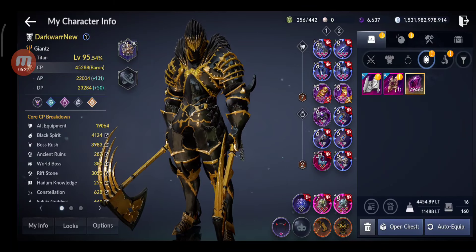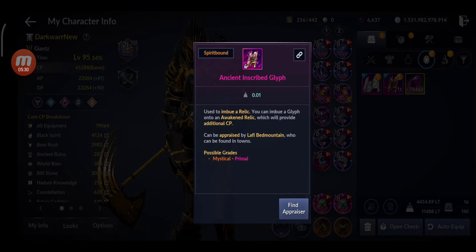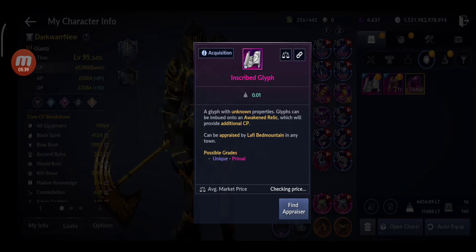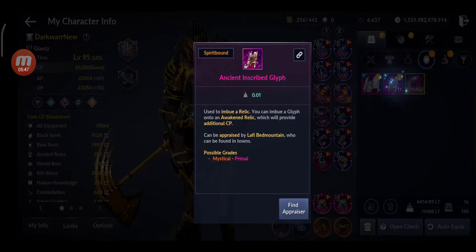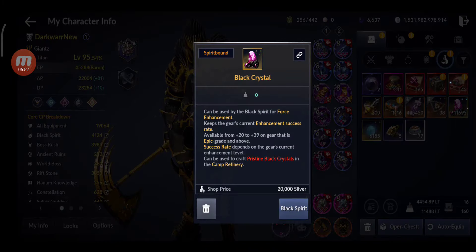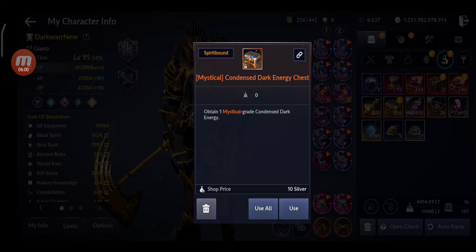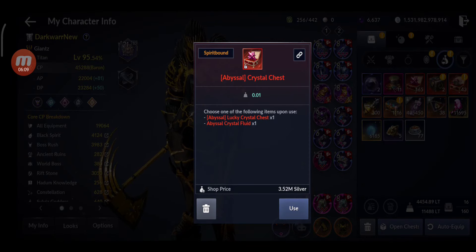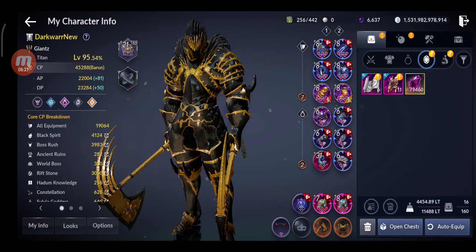Kind of disappointed with both the ancient ruins and the boss rushes. For other drops: I'm up to 79,000 black stones, and I got 11 ancient inscribe glyphs — which is nice — but only 6 regular inscribe glyphs, which is low. It should be more like 60. Also 11,000 black crystals, 1,100 mystical condensed dark energy, and my abyssal crystals went up to 165 — so about 50 more from this session.